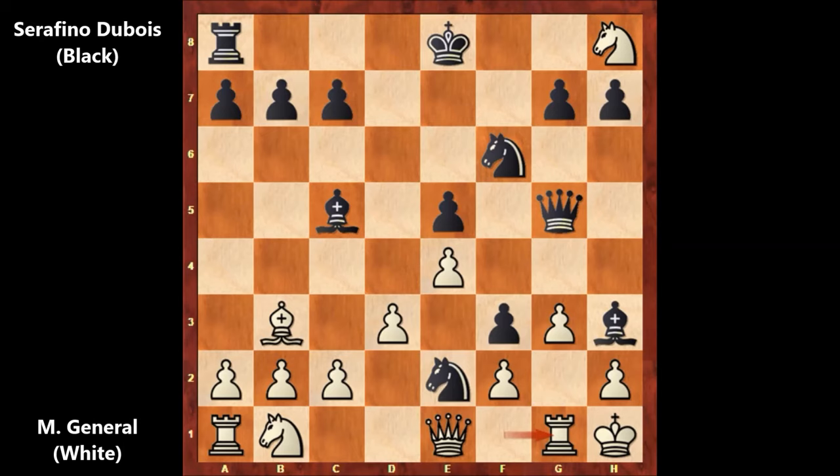Defending with the rook — rook to g1. Then Dubois played knight to h5. In this position, M. General played knight to f7 attacking the queen. What would you do? Which move is the killer, bone-crushing, smashing move for black? White is losing after that move.